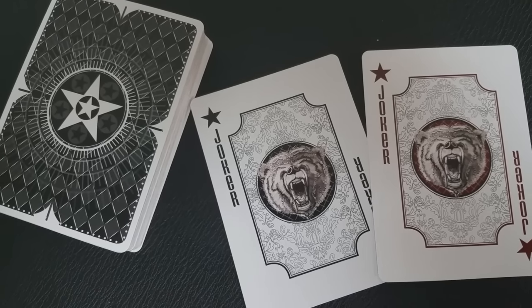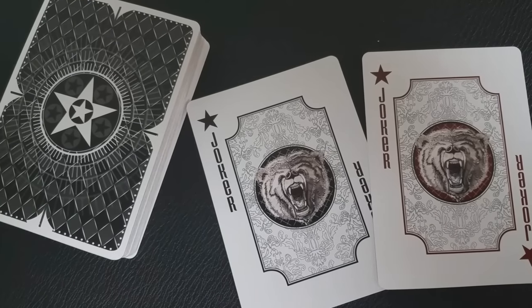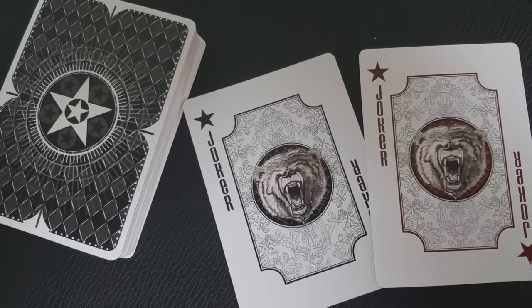With this deck you get two jokers that feature the bear image again, with the word 'Joker' running down the side border and a star in both corners. The Ace of Spades is very simple, and the words around the pip in the center say 'Black Market Playing Cards' and 'Misery Development Limited.'